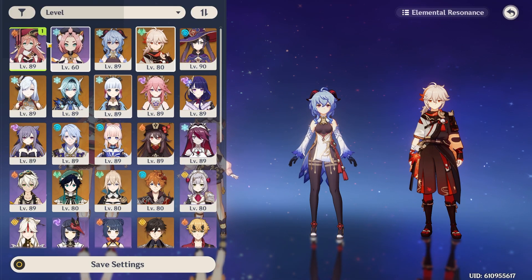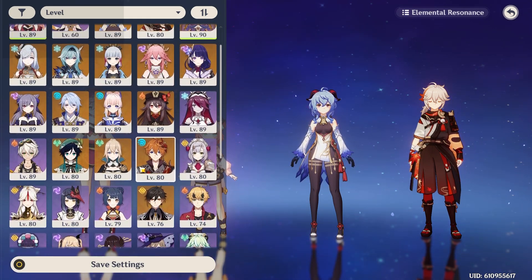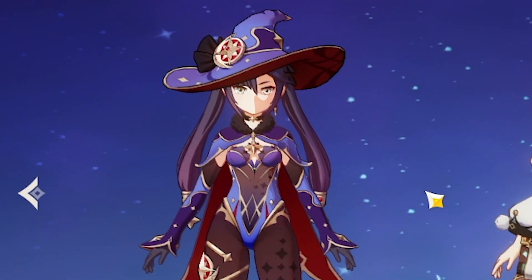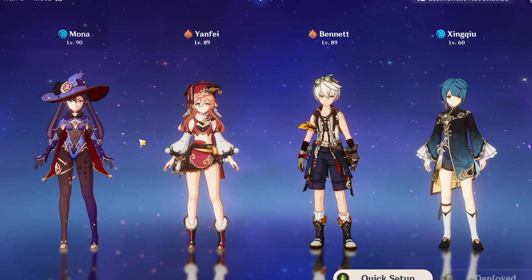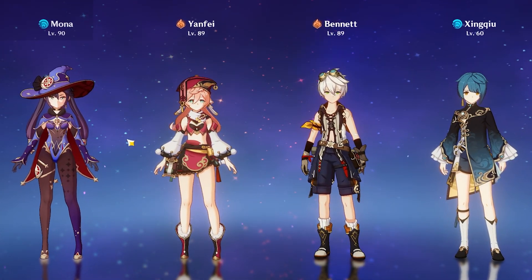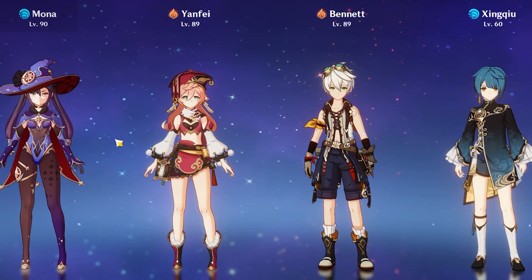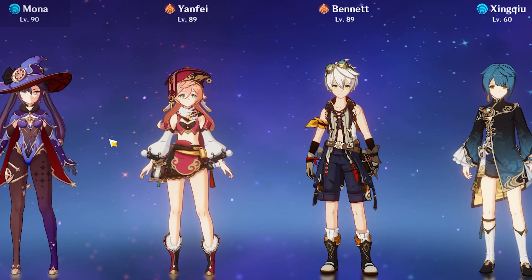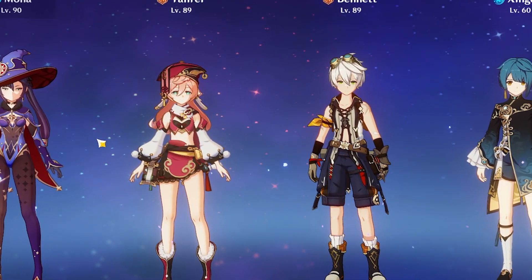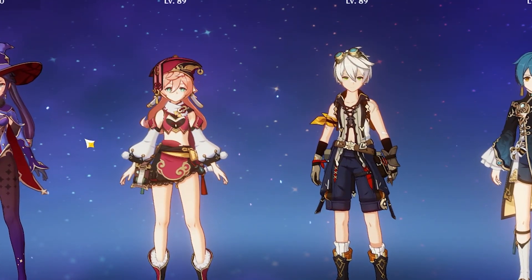I prefer vaporize over melt, and of course you gotta add Xingqiu. You can even add Sucrose or something, Bennett for sure. You may think Mona's overkill as far as hydro application, but actually it makes Yangfei vaporize way smoother. You don't have to worry about any type of swirling and lowering the resistance of pyro. I'm choosing constant vaporize over trying to swirl pyro and lower the resistance.